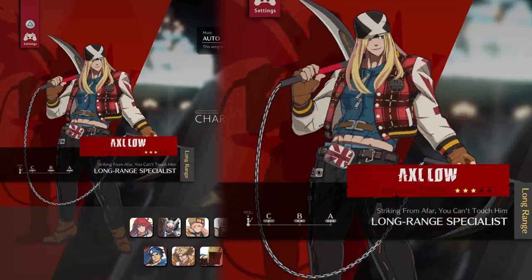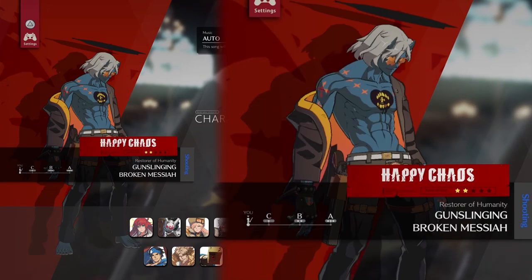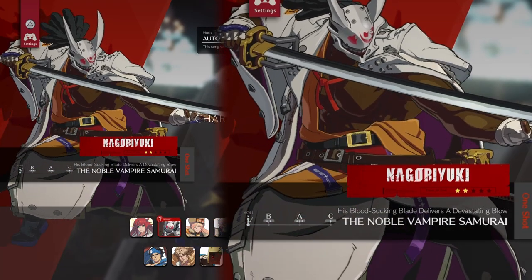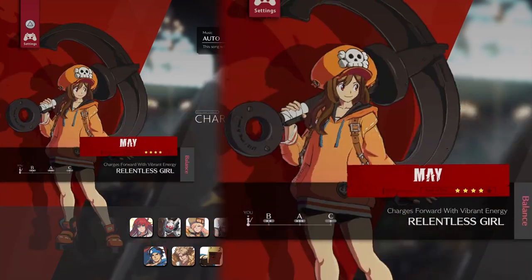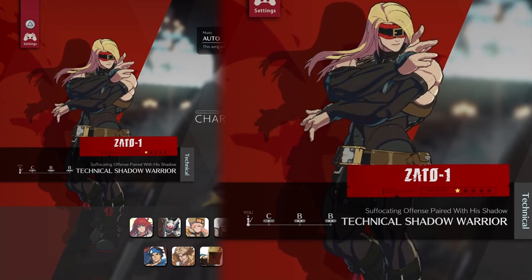That is all the characters, finally! I think my favourite base designs are I-No's, Giovanna's, Anji, Nagoruyuki, and Millia. They are probably characters I never want to change the colours for because they've just got such awesome base designs. But yeah, those are all the colours for every character in Guilty Gear Strive at the moment. I hope you enjoyed and found a good colour. Thanks for watching, I'll see you in the next one. Bye-bye.